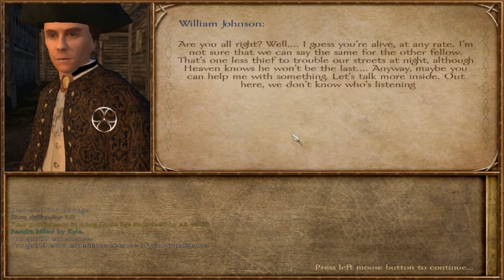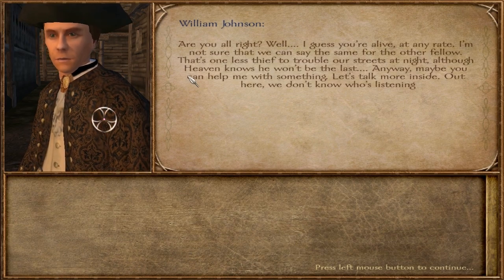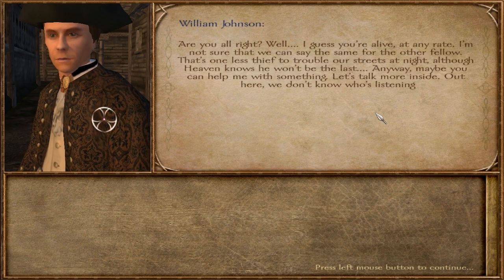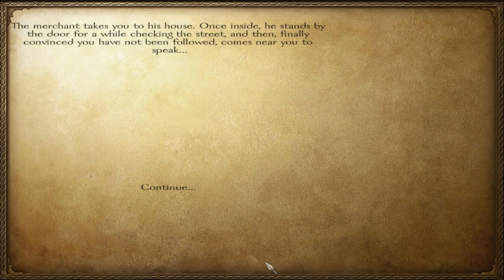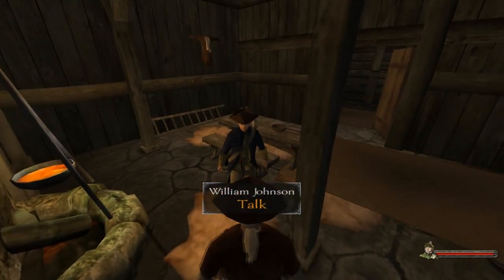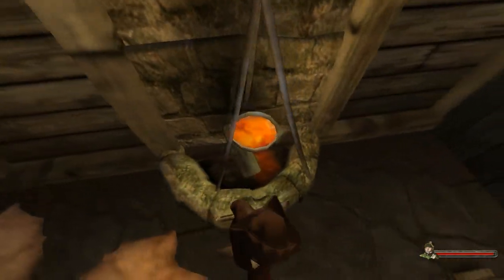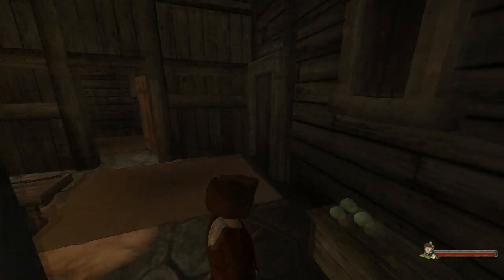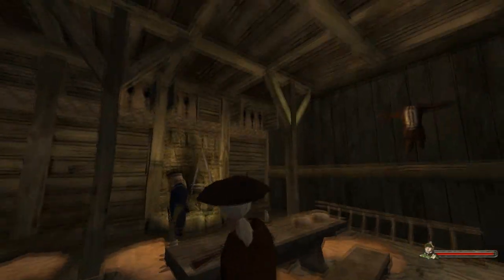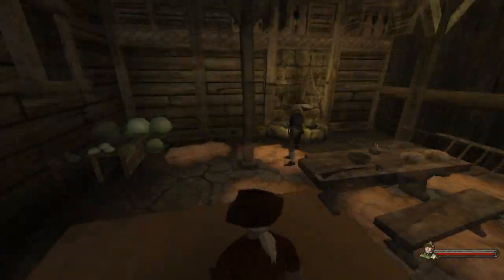Hello, William Johnson. You'll notice the crosshair is still on the screen — not sure why. He says: 'Are you all right? Well, I guess you're alive at any rate. I'm not sure we can say the same for the other fellow. That's one less thief to trouble our streets at night. Maybe you can help me with something. Let's talk more inside — out here we don't know who's listening.' So he takes me to his house. He's now in his line infantry uniform, which is very awkward for a merchant. He has guns on the wall, cabbage in the corner, another gun, a very nice-looking sword, and some food — unfortunately you can't take any of this.